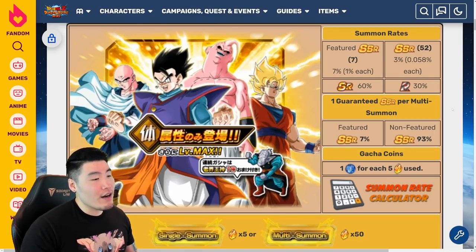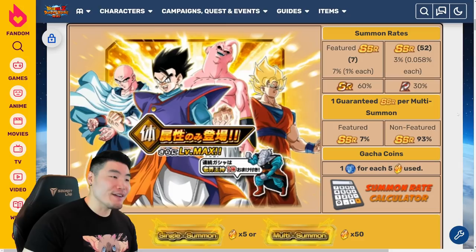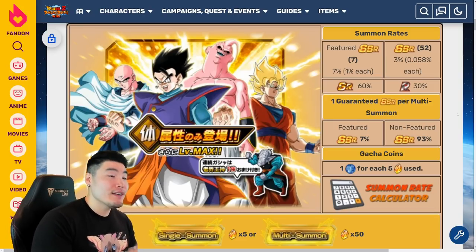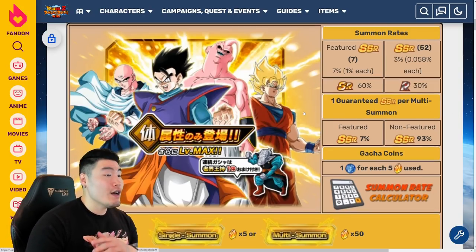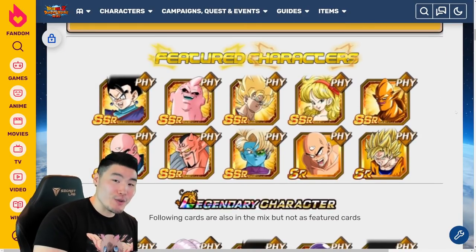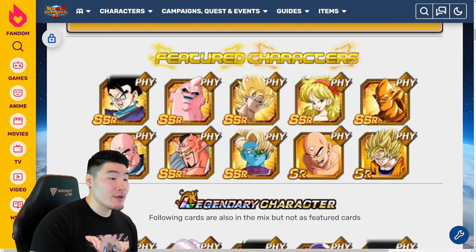Essentially, what these banners are — the best way to describe them — is like a better version of the category banners we see all the time, which are absolutely awful. But instead of having all units from the same category on one banner, we have all units from the same type on one banner. So for the Fizz banner, we have all of the Fizz-type SSRs in the game, with the exception of Dokkan Fest units. The featured units will probably look something like the two type supports, the Gohan and the Buu, as well as other good Fizz SSRs like the Heart Virus Goku, the Fizz Launch, the Fizz Tien, and so on.